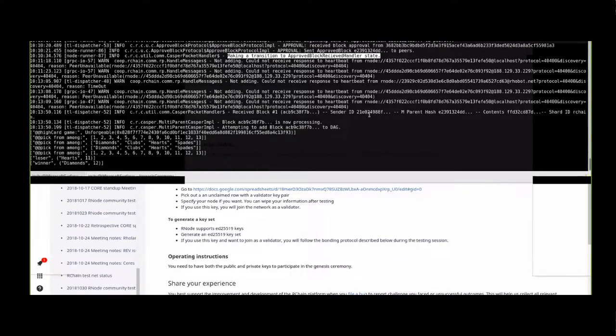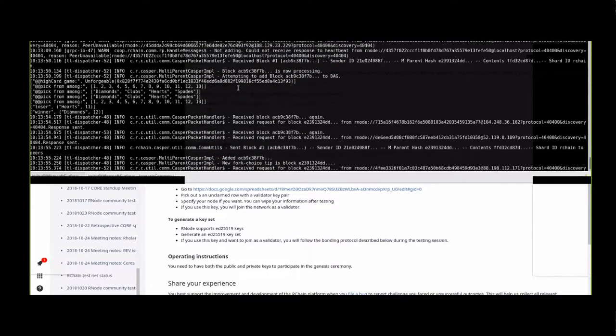Making a transition to approved block received handler state - that means the ceremony was successful! We now have a working RNode network and the Genesis validators who participated are all validating. Drawer, you should be getting more peers now. Anyone who wants to can deploy code and it should go around the network.